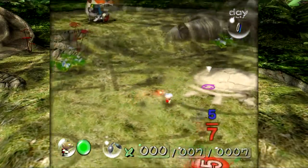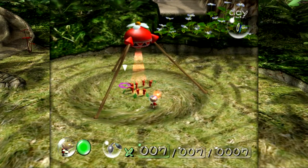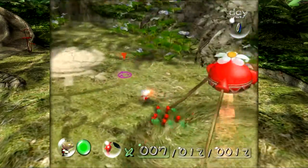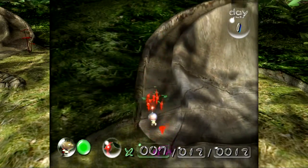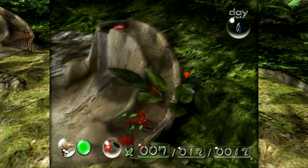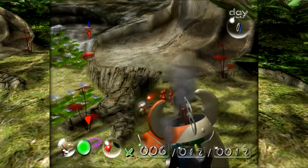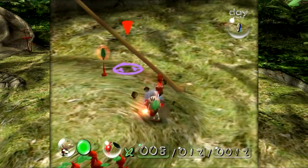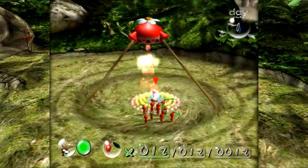For those of you that are veterans or maybe haven't played it in a while and are just curious — you'll notice there's a five on there, so obviously this is going to sow five seeds. Normally when you bring pellets of the same color back to the ship, you get double. I do think there's a pellet up here, so we'll grab onto one of our Pikmin and toss him up there so he can start carrying that back. And in the meantime we'll go over here and pluck some Pikmin.